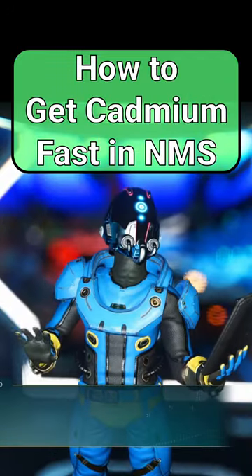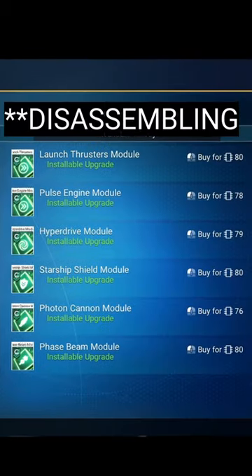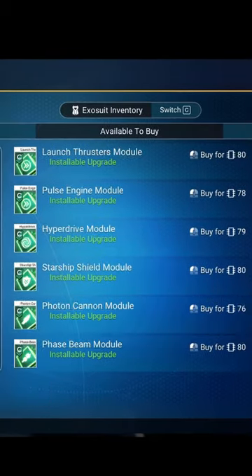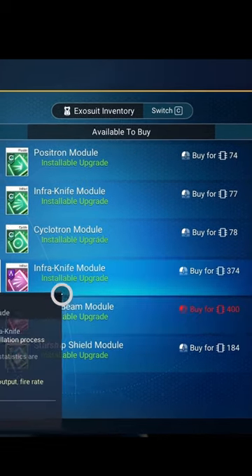If you have a respectable amount of nanites, the easiest way to obtain cadmium is actually by disassembling upgrades. Go to the space station and interact with the ship upgrade vendor. If they sell a photon cannon module and a positron module, buy those.